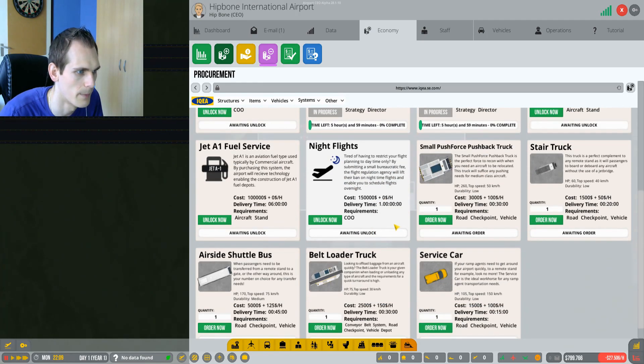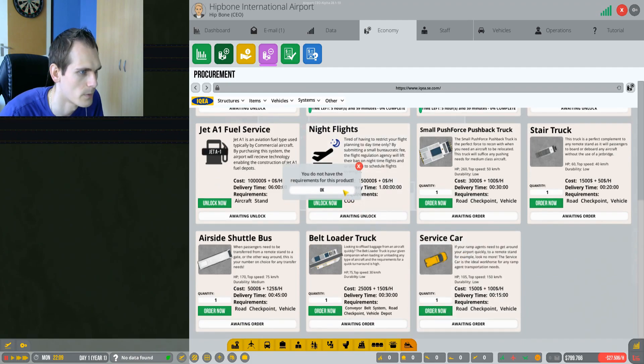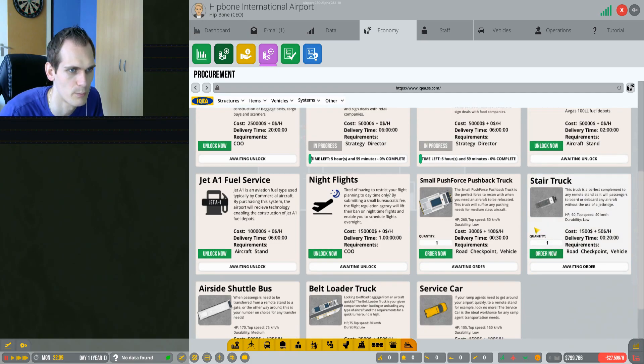We probably need one service car - we do not have the requirements, we need a route. We need a road check. Well of course - yeah, we'll bring that in later. For now we're just going to start up the airport. That's the goal of this episode - start up the airport so we can actually have some flights in the next episode.